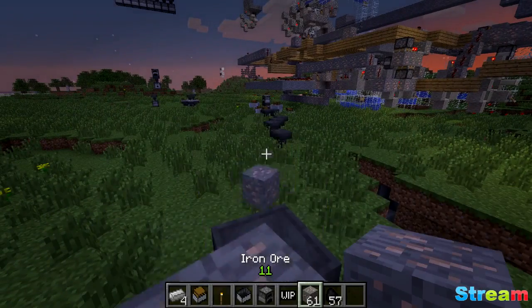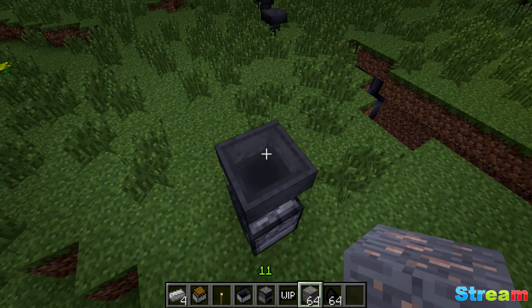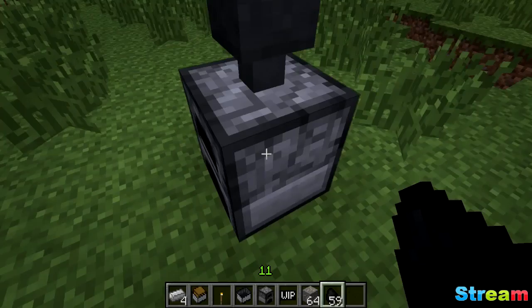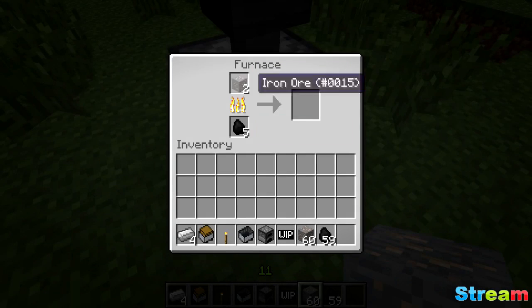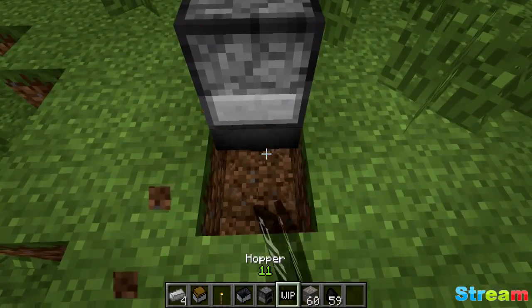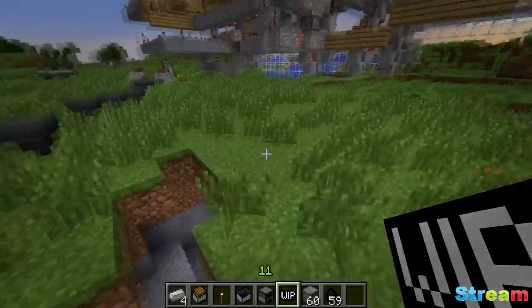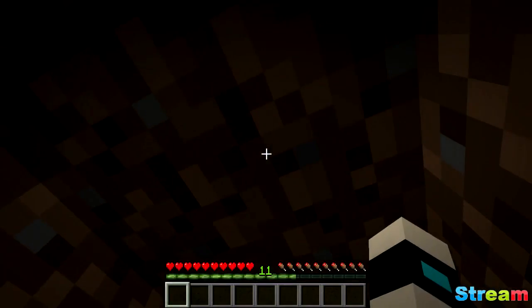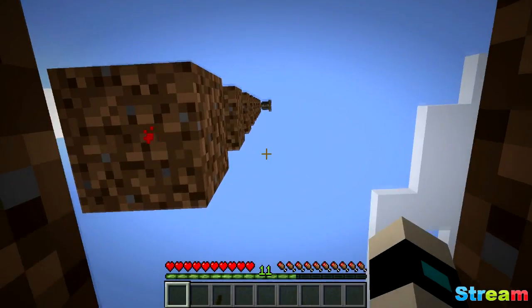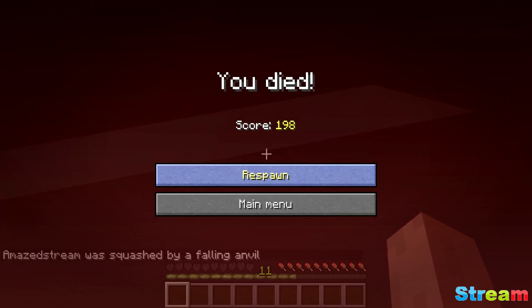So if you're chucking in coal first and then iron, the hopper should automatically know not to put the coal at the top and instead place it at the bottom, or something like that. And maybe if you put a hopper at the bottom it won't take items from those two slots. It's just a suggestion — call me crazy. I don't really know how to do outros so instead let's mine this suspiciously looking dirt block up here. Oh no, I totally didn't realize there were going to be falling anvils when I did that — what an inconvenient surprise.